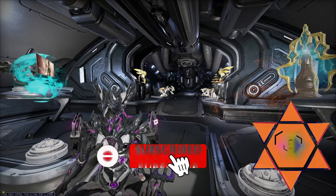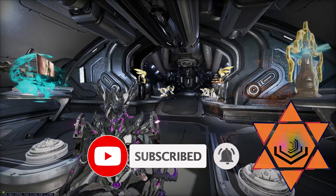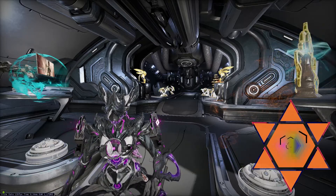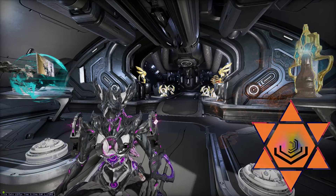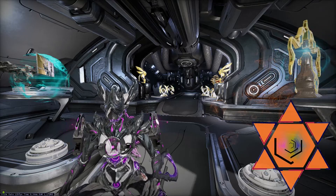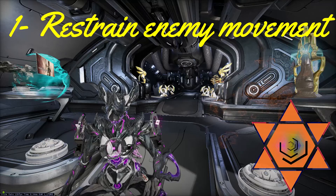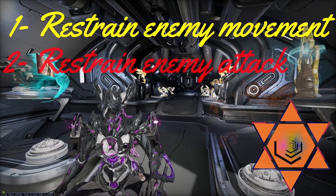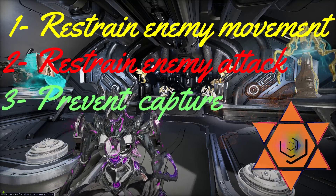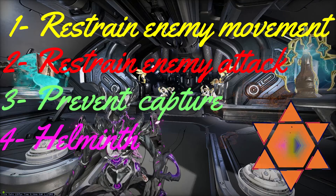He made it very clear that I need to tell you two things before we start: one is criteria and the second one is method. The abilities were ranked using four parameters: one, the capacity to restrain enemy movement; two, the capacity to restrain enemy attack; three, the capacity to prevent tower capture; four, the availability on the Helminth system.